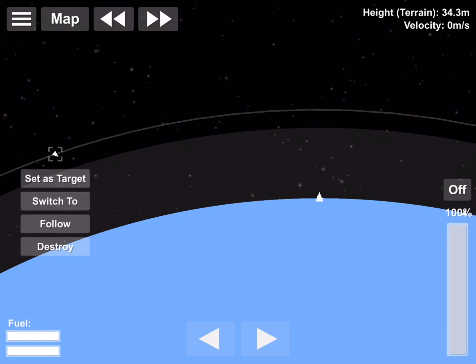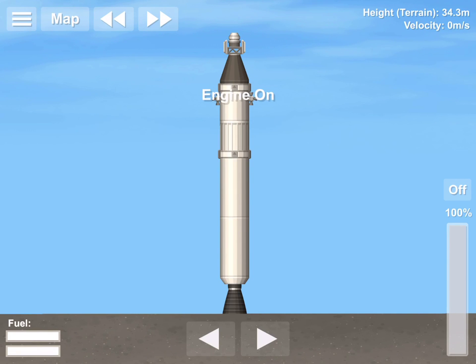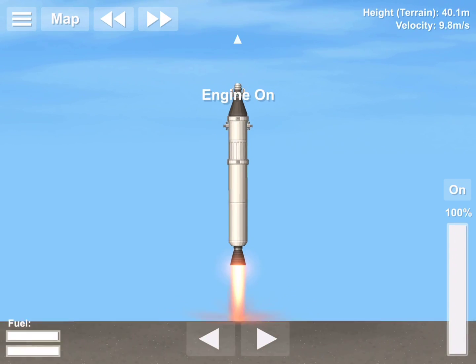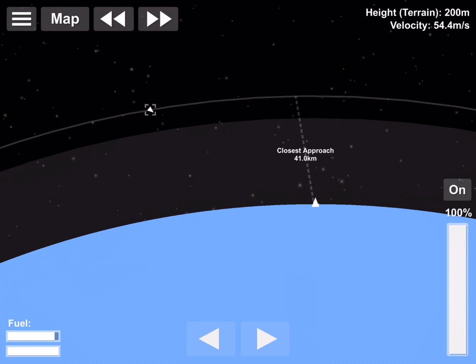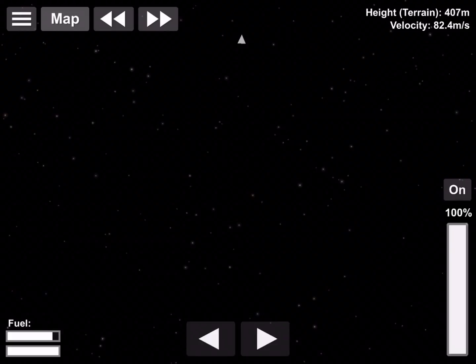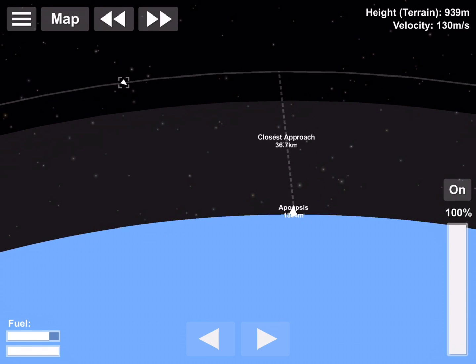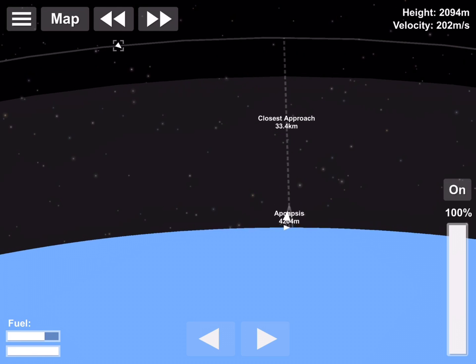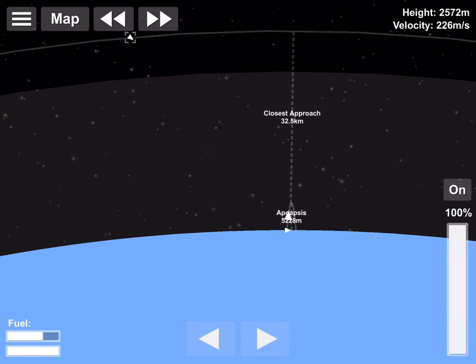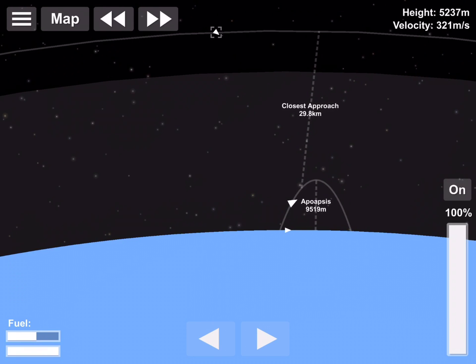You need to wait until your space station — set as target — is roughly 30 to 40 degrees away from the launch pad where you're looking from. I overshot a little bit here; it's still possible to dock like this, but it's more efficient to launch when the station is about 45 degrees away, giving you enough time to get up there.